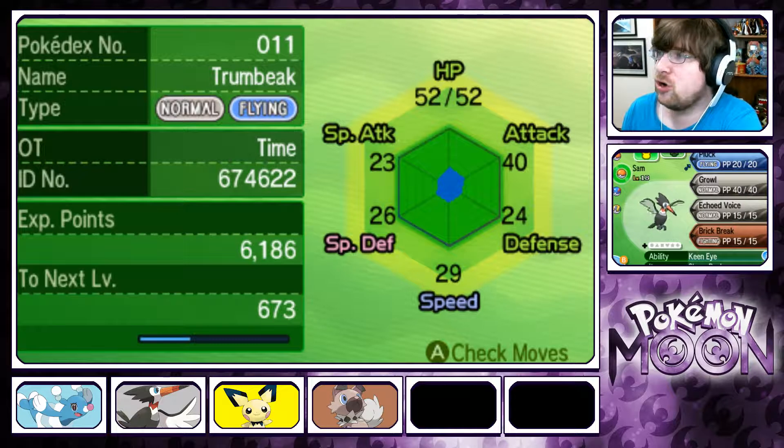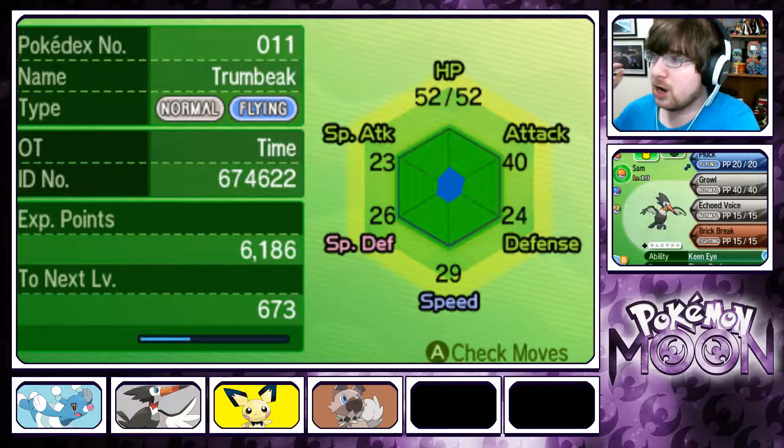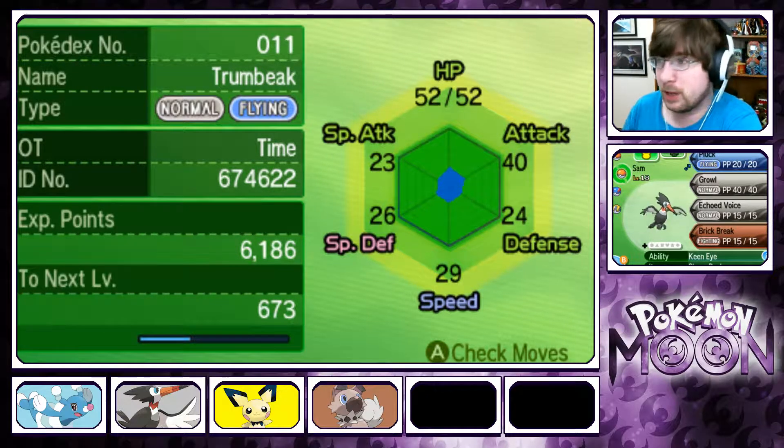Next up is Sam, who has a Sassy nature, rocking Pluck, Growl, Echo Voice, and Brick Break. We've got the Keen Eye ability, and he's holding the Sharp Beak to power up that Pluck.